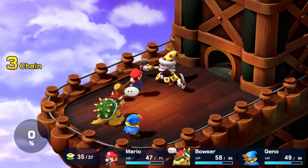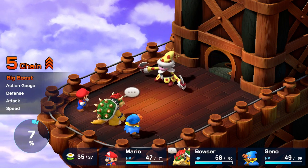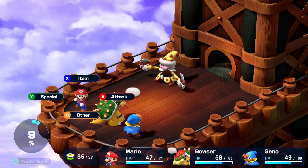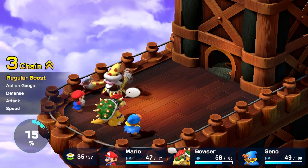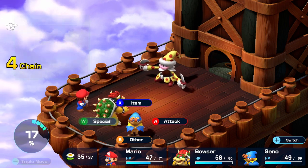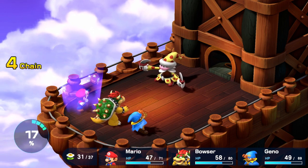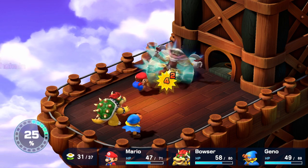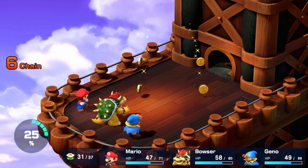That allows us to defeat Great Guy, leaving only Knife Guy. Knife Guy does more physical damage, but this isn't a game where perfect timing on guards means you take no damage. Getting the timing on these blocks is definitely not the easiest, but it's not necessary. Especially if you're using Geno Boost — the timing window for that is a lot bigger than some others, and you also get a defense boost, so you won't have to worry about damage too much.